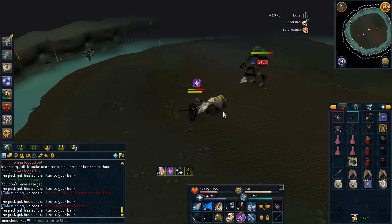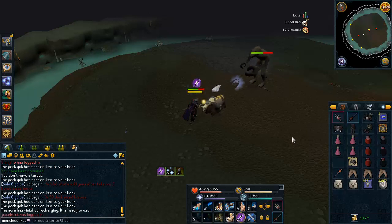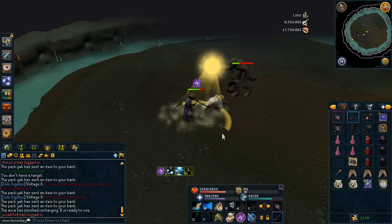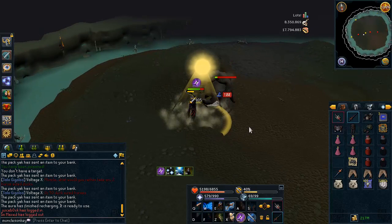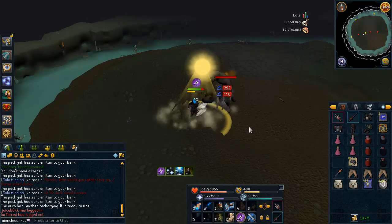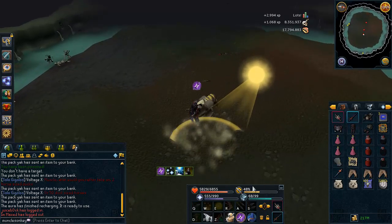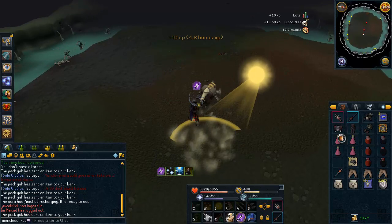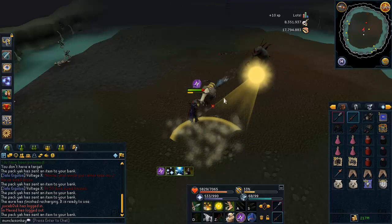I did a couple of practice runs and actually a couple of failed recordings. Just keep one thing in mind: you always want to use the lowest world population you can. The world I was on only had 100 people on it, and that keeps the spawn rates slow — because if the spawn rates are too fast, you're going to die. Also, when you're maging, make sure to use the Sunshine ability. And if you have a full adrenaline bar when you're on Supreme, use Berserk so you can kill him really fast. Never, ever use Ultimates on Prime — those are the range Ultimates, and the Mage and Melee Ultimates are just much better, so always save them for those.